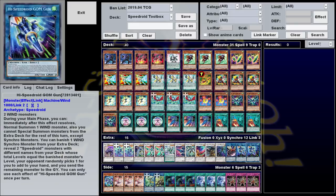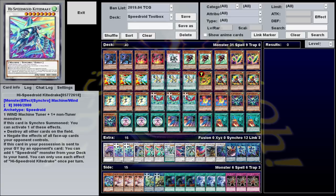Our whole extra deck is full of unique tools, but there are four in particular that you're going to be making more than any others. High Speedroid Kite Drake is a level eight that can be made with one machine tuner and one or more non-tuners. When it's Synchro Summoned, you can either destroy all other cards on the field, or negate the effects of all face-up cards your opponent controls forever. It's essentially Black Rose Dragon, except it's got higher attack, it stays on the field instead of destroying itself, and if your opponent sends it to the graveyard by any means, you can add one Speedroid from your deck to hand, so it adds some recovery on top of everything else.